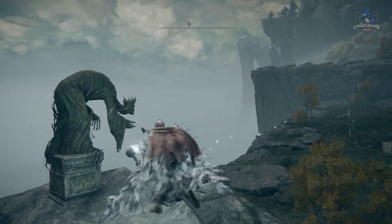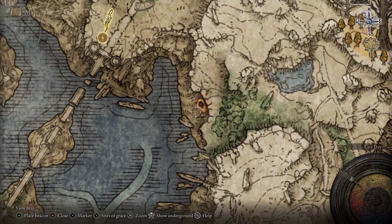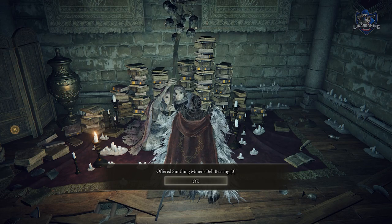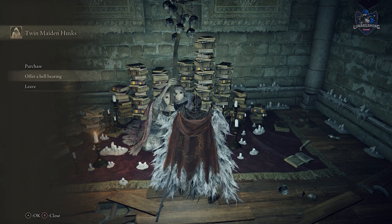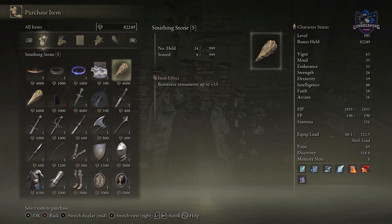These creepy statues point towards catacombs on the map. These red circles are undiscovered caves on the map. One of the easiest ways to get smithing stones and other upgrade materials is to find the bell bearing and give it to the Twin Husks — that way you can simply buy them from the store.